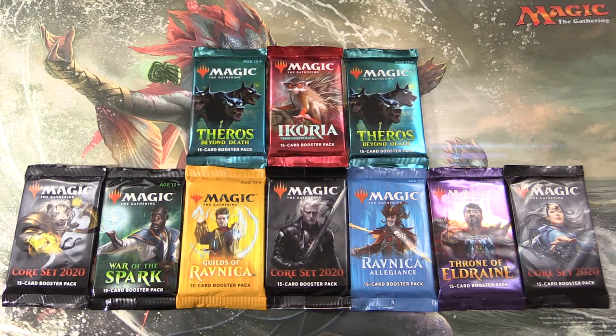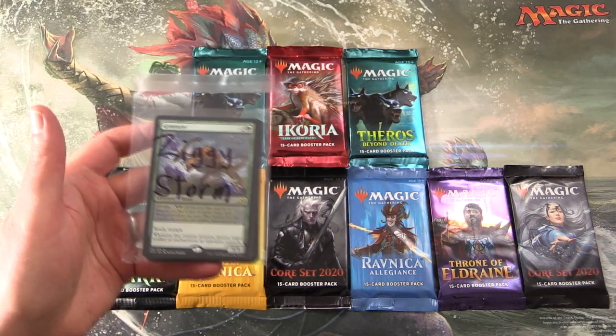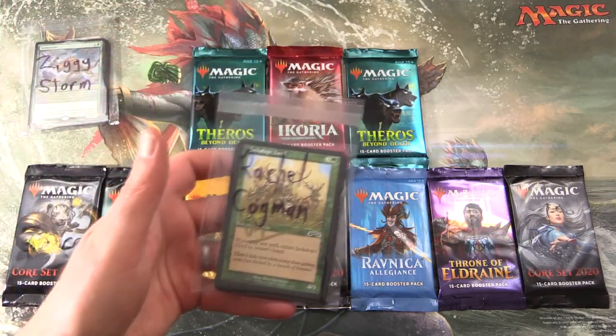Today on MTG Unpacked, it's another Pax Smorgasbord. We have a nice selection of packs here for Patrons, so let's introduce them. It is Ziggy Storm and Rachel Cogman.